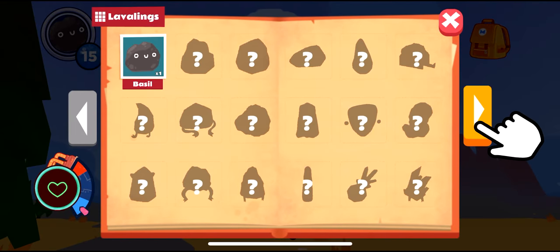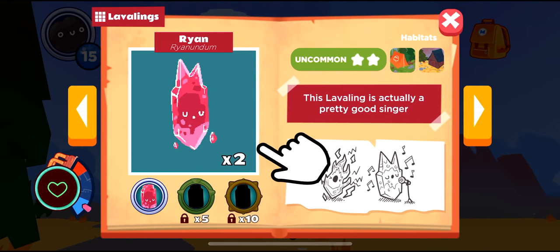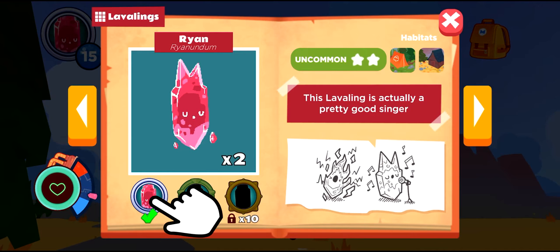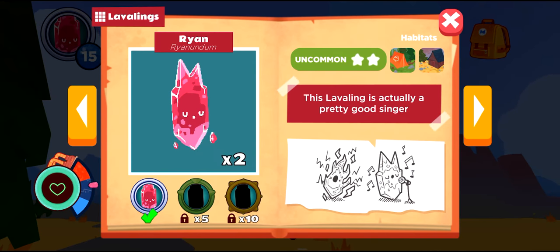To change your player portrait, tap to open the loveling collection book and tap on a loveling you've collected. Here I've chosen Ryan, who I've collected two of, and you can see I've unlocked the first level of the player portrait. If I want to set Ryan as my player portrait, I simply tap an unlocked portrait of Ryan in the lower left. As I collect more and more lovelings, I'll unlock cooler portraits with different colored rings around them, showing how many times I've caught that loveling.